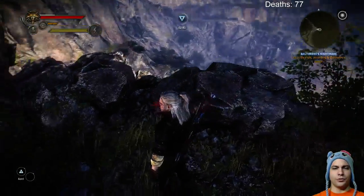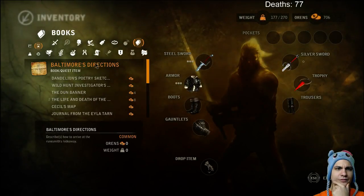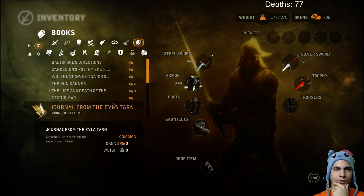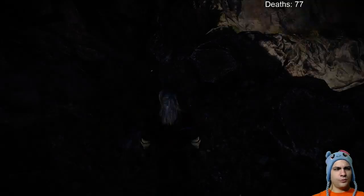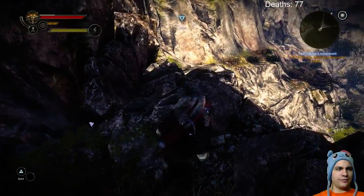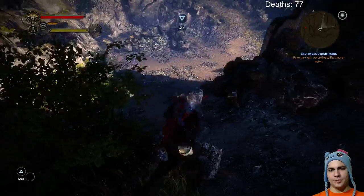Wait, go to the right now. What the hell do they mean, go to the right? Well, they are dead — might as well make a treasure map with their body. Yeah, seems about right.